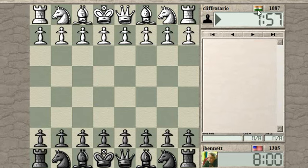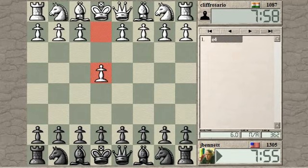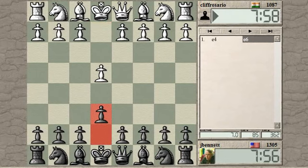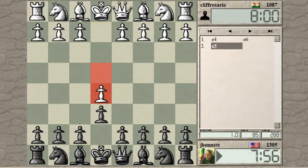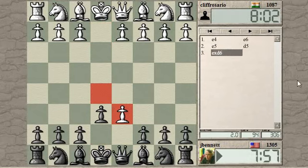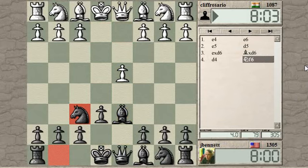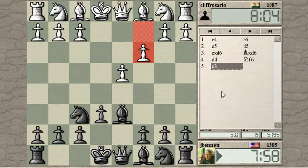Game started against Cliff Rosario from India. Let's see — how about a French? I played a Sicilian last time. Oh, the immediate e5. This can transpose into an advanced variation, or if he takes it just helps Black's development. So not a particularly good opening for White — you can just play normal moves as Black and get a good position.